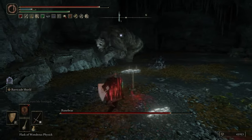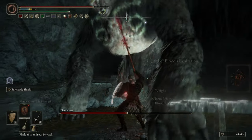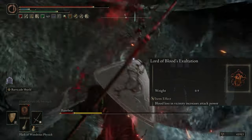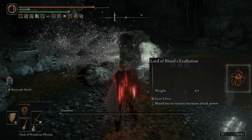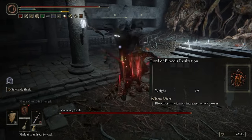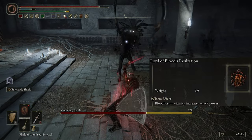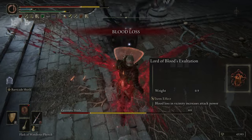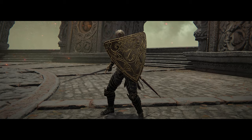Personally I tend to bounce back and forth between the two weapons because having options makes it so much more fun. Another talisman that works amazingly well with this setup is the Lord of Blood's Exultation — it increases my attack damage by 20% whenever a blood loss procs near me, and that includes when we use the Ash of War Seppuku on ourselves, so we can get that damage buff right away before we even get into the fight.